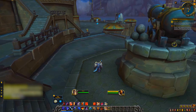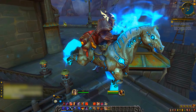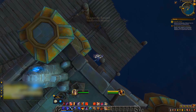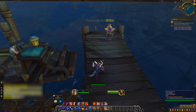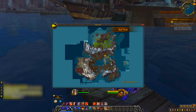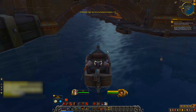My initial thoughts — this particular zone called Tiragarde actually reminds me a lot of The Hobbit in the Desolation of Smaug. Basically the town on the lake — the ferryman and everything. That's what this zone reminds me of. It does look very similar to that area.